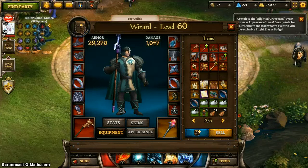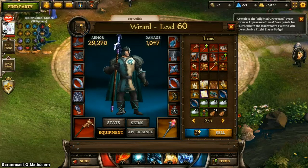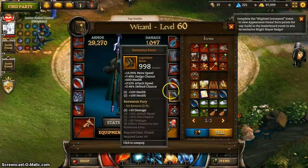Hey there guys, and welcome to another edition of Event Running. This week we have the Blighted Graveyard event, which introduces some new appearance items and reintroduces some old ones.